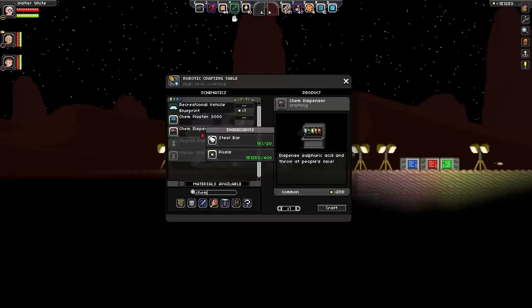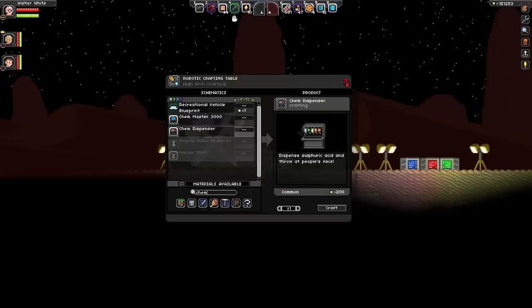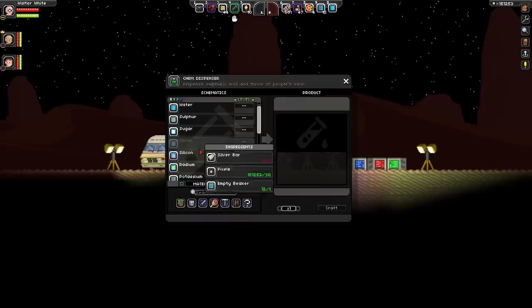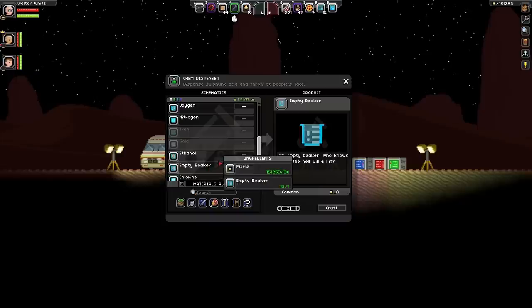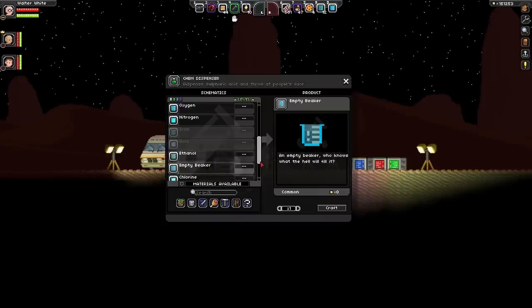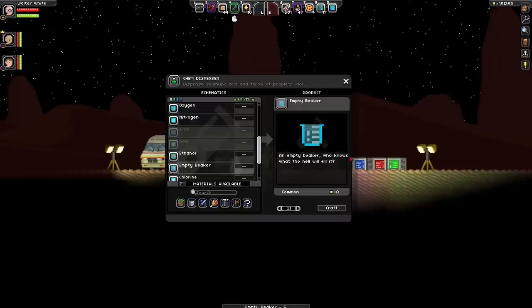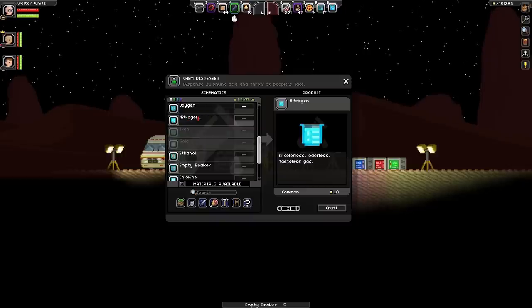This bubbles like chemicals, dispenses sulfuric acid, and throws up in people's faces — we're not actually sure what that means. You start off with the chem dispenser. What you do is you craft an empty beaker with just some glass and some pixels, I think. Craft some of them.